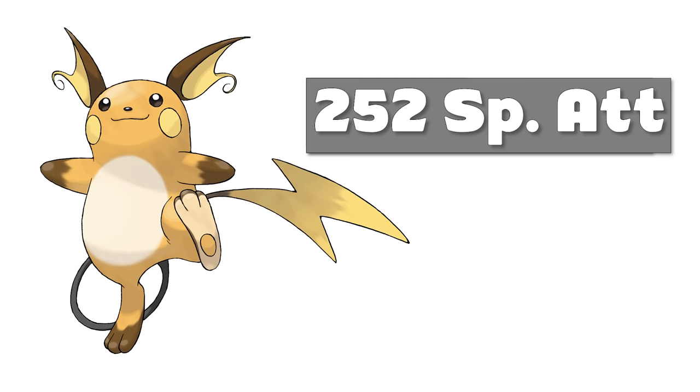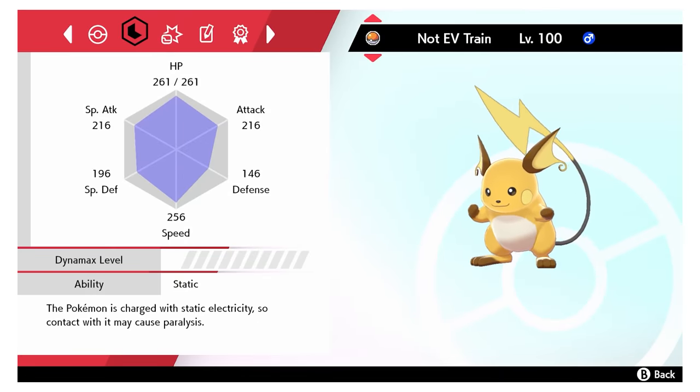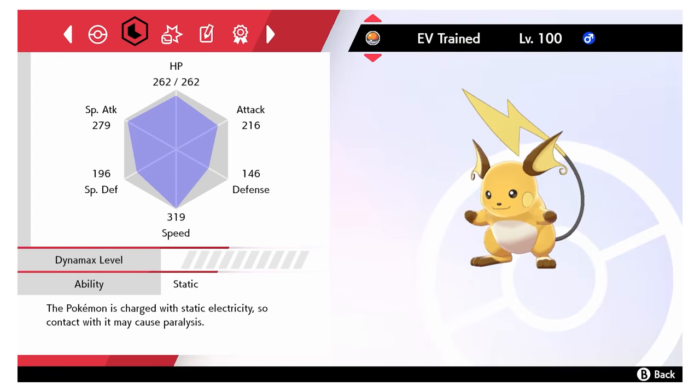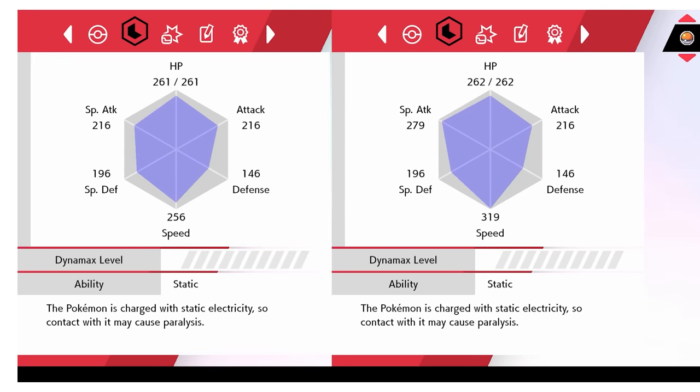For a visual example, let's compare these two Raichu. First, we have a level 100 Raichu that has not been EV-trained at all — take a look at its special attack, speed, and HP. Now, this is the same Raichu, but we EV-trained it in special attack and speed and put the last 6 points into its HP. You can clearly see the EV-trained one has much higher stats, which is very important if you want the strongest Pokémon possible.